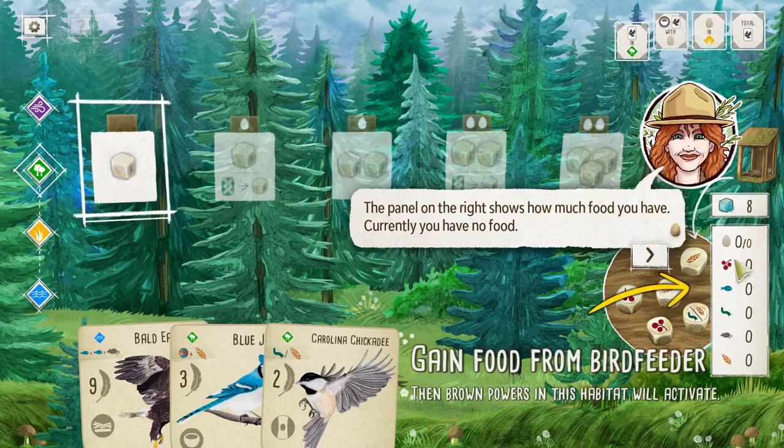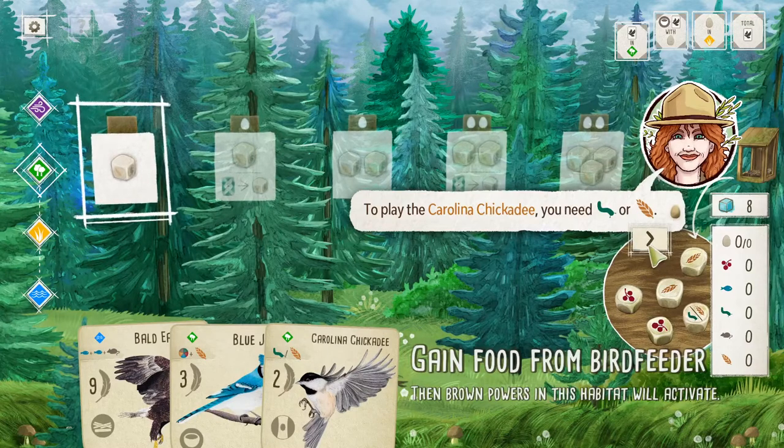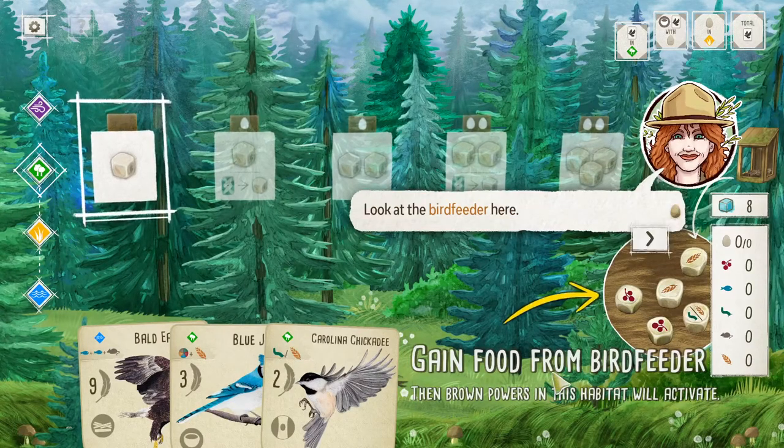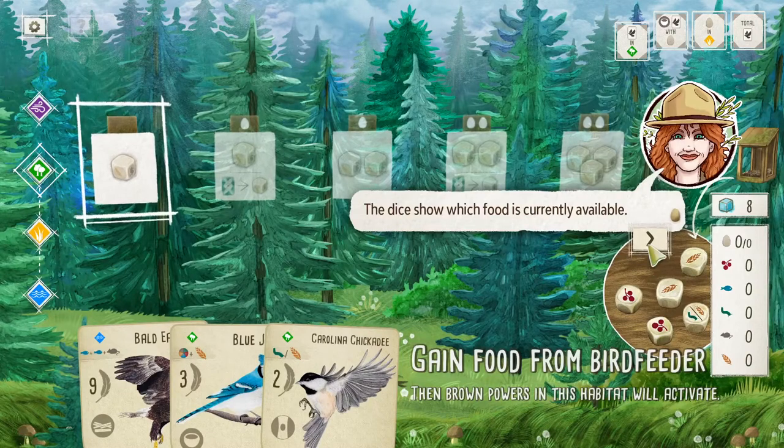What are these? Like berries, fish, worms — what is this? A rodent, like a mouse. And this is seeds. To play the chickadee, you need a worm or a seed — I know it's technically an invertebrate, but I'm going to call it a worm. You can't stop me. Look at the bird feeder — the dice show which food is currently available. We have like two seeds, two cherries or fruits, and one that could be a seed or a worm.